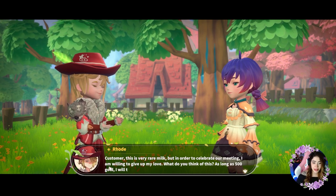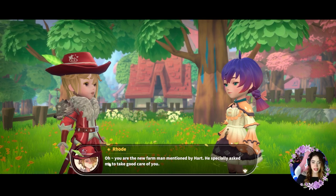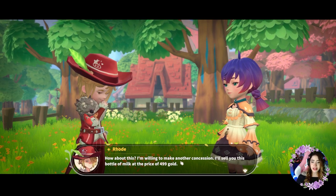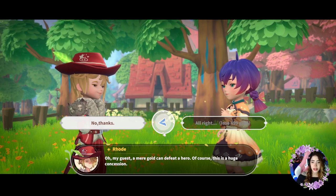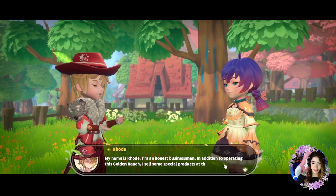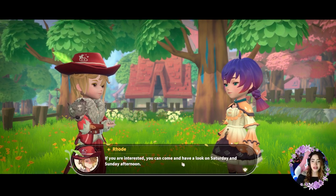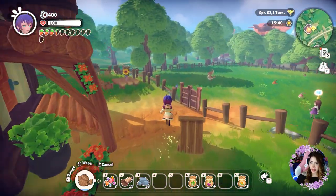We meet Road at the Golden Ranch. He notices our 'extraordinary aura' and says his number one cow produced sweet berry milk this morning. He tries to sell us something for 500 gold, then drops it to 499. We don't have that much. He introduces himself as an honest businessman who also sells special products at the weekend market on Saturdays and Sundays.